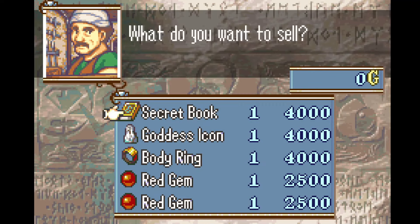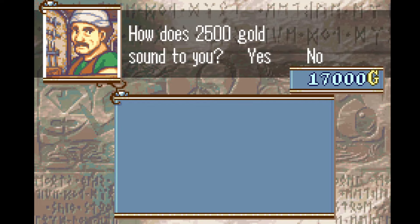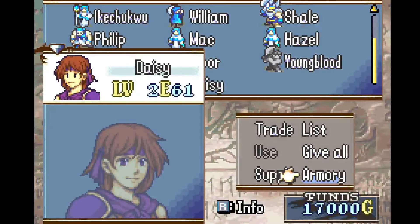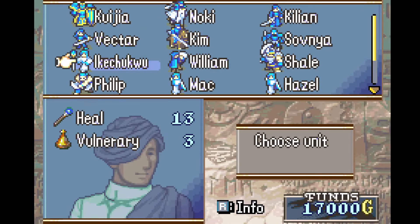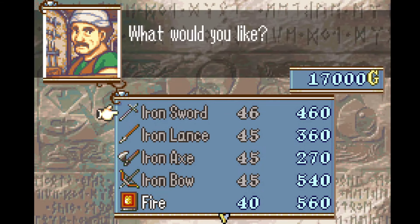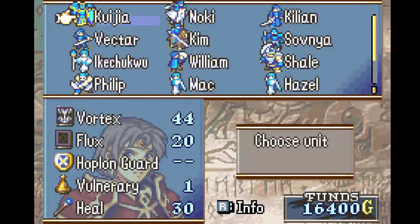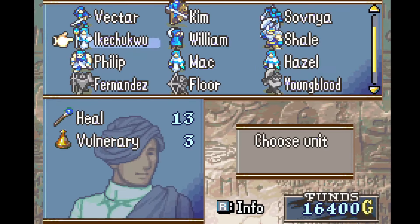First off, Daisy's holding a bunch of items that she's going to sell. We've got her participating in capitalism from a young age, and with that in mind, we are now going to purchase an additional heal staff. Just the one. I don't think we need to buy anything else at the moment — I want to try to conserve funds as much as I possibly can for now.